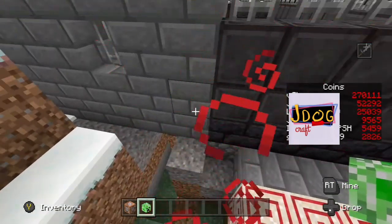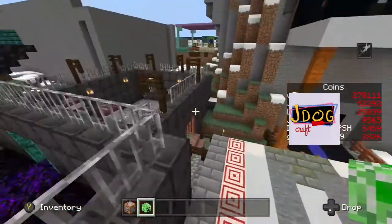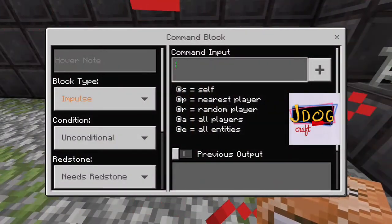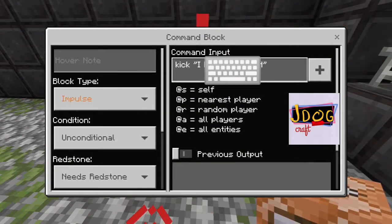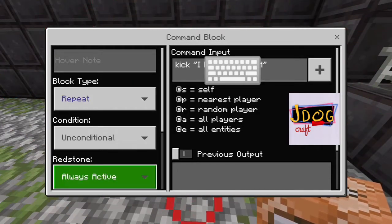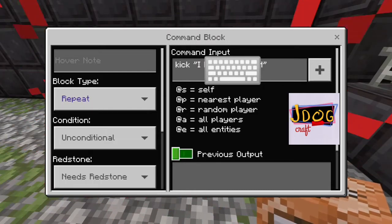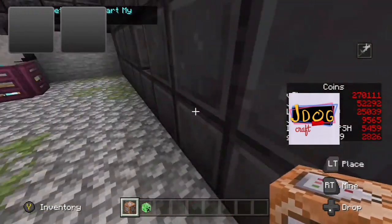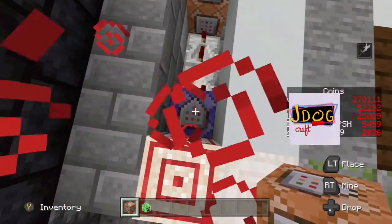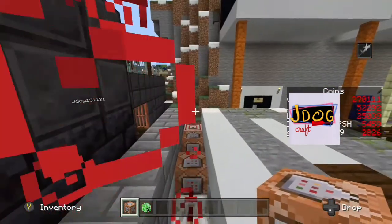I do have another very quick one if you get a really bad griefer that you really don't want coming in. It's really simple: just type in 'kick' and then the player's name. If you set this on repeat, always active, as soon as you come off this screen he will just get kicked as soon as he comes into the server, repeatedly every time he comes in. Obviously take this off and break the block when done, but that's just an easy way if somebody has been really persistent, keeps griefing, or you think they will come back.